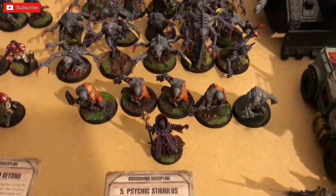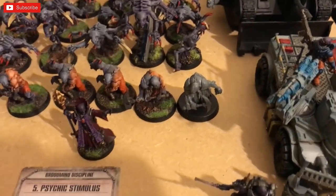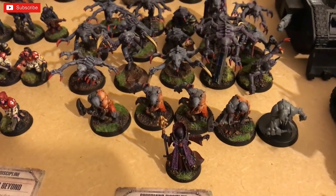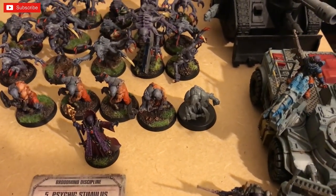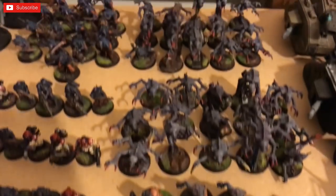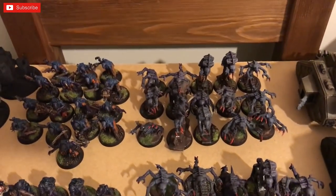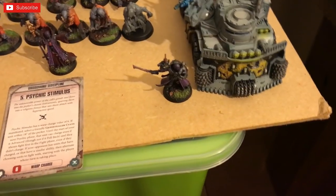The elite detachment has a Magus with Smite, Mass Hypnosis, and Psychic Stimulus — which lets a Genestealer Cult infantry unit within 18 inches charge even if they advanced. Five Aberrants — four from the original box set plus one that arrived in the post yesterday and was built this morning. Then two 15-man units of Genestealers at 225 points each, 15 points a model.